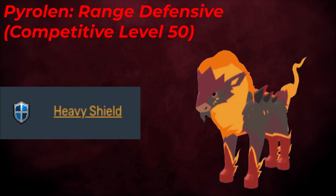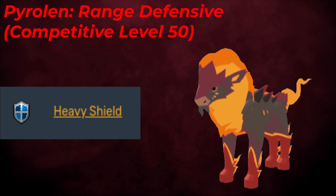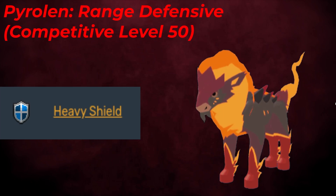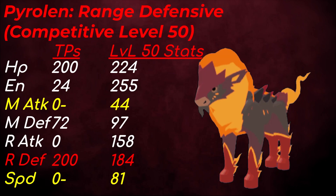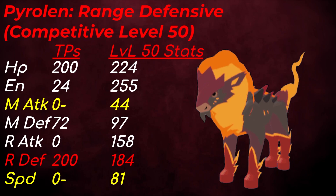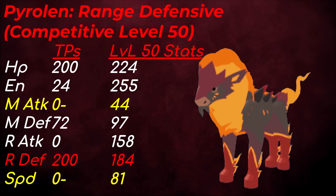The item of choice is Heavy Shield, though Mysterious Dust is more general and arguably better for most pylons. This set primarily uses Heavy Shield to boost range defense even further. For TPs: 24 Energy lets you use 2 Fire Breaths, 2 Peace of Minds or Burn Ups, and 1 Rejuvenate. 200 HP and Range Defense maxes out those key stats, and 72 Melee Defense serves as Leftovers — you can also shift those into range attack.